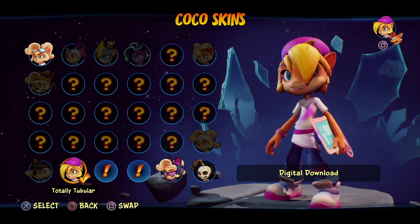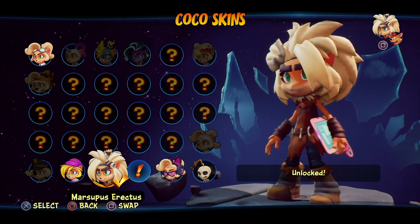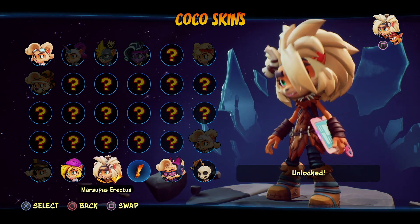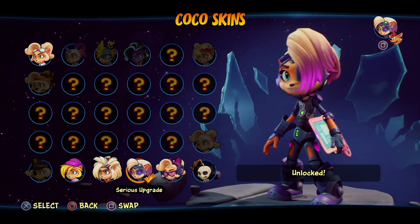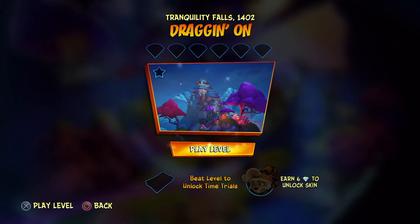Let's check out some of our unlocked skins. Totally Tubular. Marsupius Erectus — those thick eyebrows. And Sirius Upgrade. Honestly, I don't actually like the Sirius Upgrade Cyborg. I think Totally Tubular is actually one of Coco's best costumes.